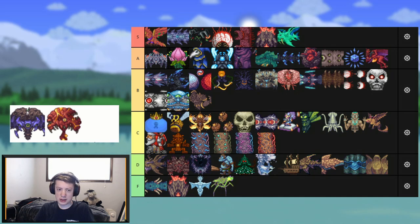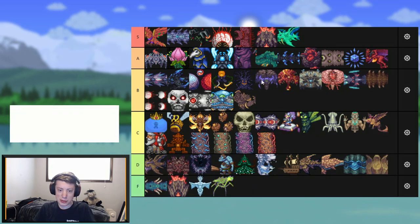Now we've got the two hives. I think they're both B tier, honestly — they're both very cool and their tracks are pretty cool. They're going to go mid-B tier. I'm putting the Corruption hive in front of the Crimson hive because I like the flying guys that spawn with the Crimson one more than the worms that spawn with the Corruption one.